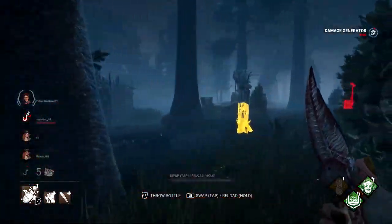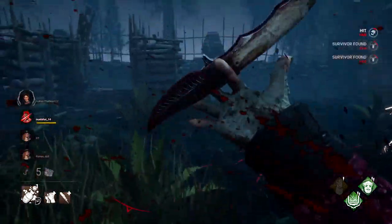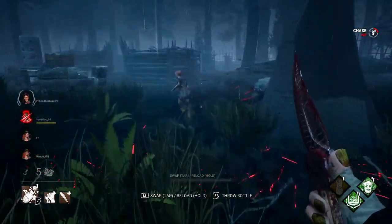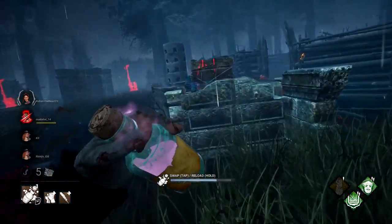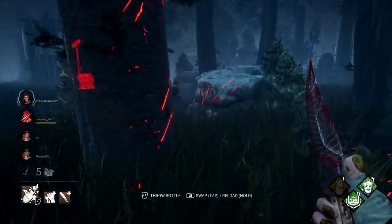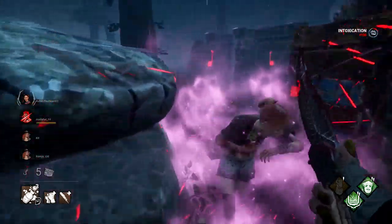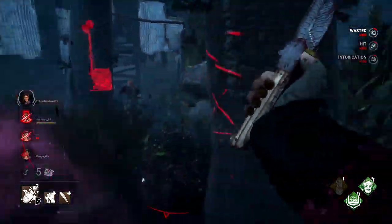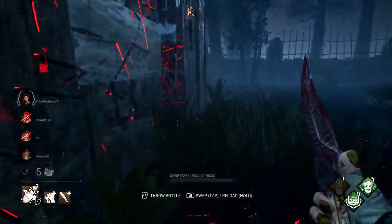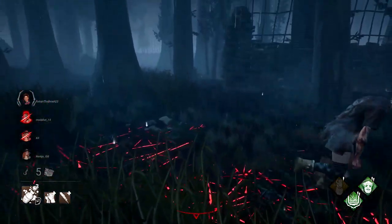That being said, this build is going to have some pretty useful perks. His first notable one is going to be Pop Goes the Weasel, which is going to allow you to deal extra damage to the first generator kick immediately after hooking someone. So after you hook someone, make sure you try to find a generator and kick it, and then you should be able to get more out of the kick. As for your typical chase situations, make sure you don't hesitate to be trigger happy with the bottles. The reload time on them is going to be pretty fast, and you don't have to do anything special to get more bottles other than just hit the reload button — you don't have to go search for more bottles like the Huntress's hatchets, for example.